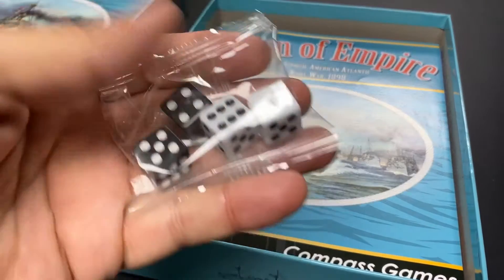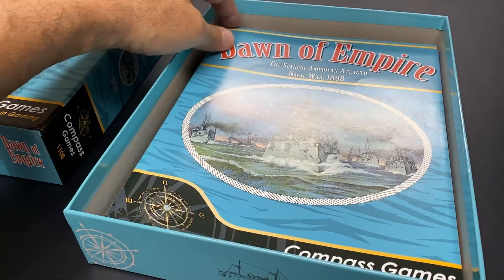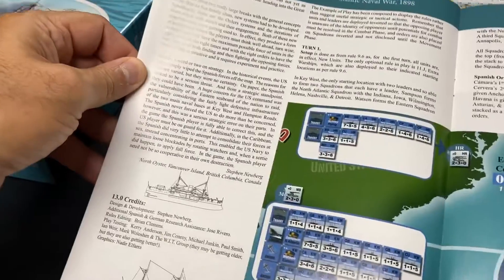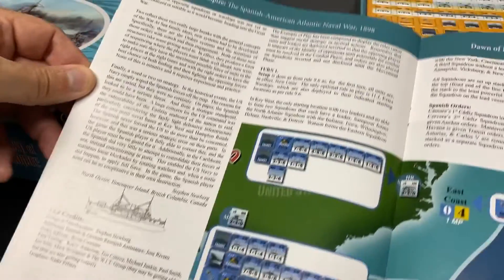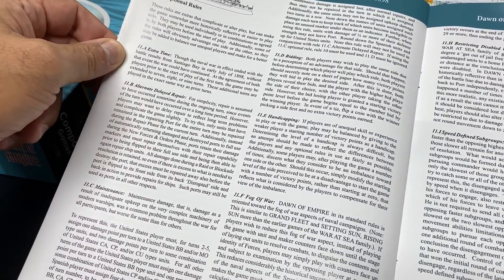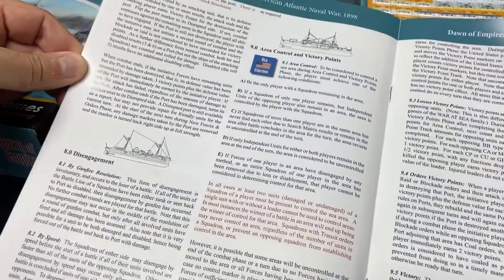There's a bag of four d6s — two white and two black. Here we have the rule book on glossy paper, 20 pages in all, but not all is rules. There is a detailed example of play beginning on page 14, and optional rules and designer notes cover pages 12 to 13, so the rules of the standard game cover only 11 pages.